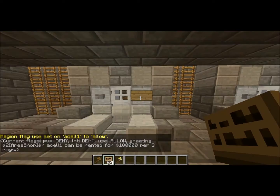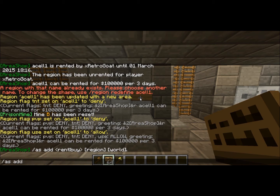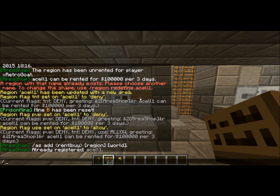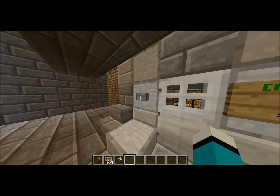Now all you have to do is come outside and make the sign. Just place the sign there and do slash A-S, and I believe it's region add, and then the region name, so I would do A cell 1. You can either do rent or buy; since they're going to be renting the cell, I'm going to do rent. Since I already registered it, it's already in there. Now I have to be looking at the sign and I do slash A-S add sign A cell 1. Now it's going to pop up on the sign — it says for rent, A cell 1, three days, because that's what I set it to in the config — $100,000, also set that in the config.